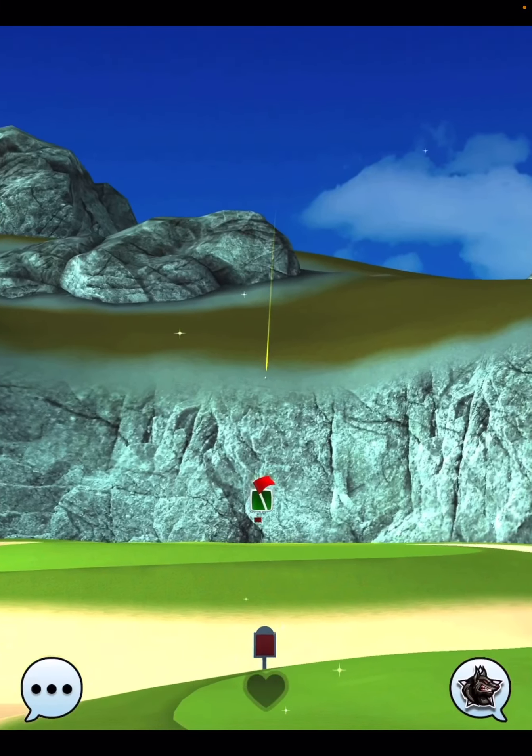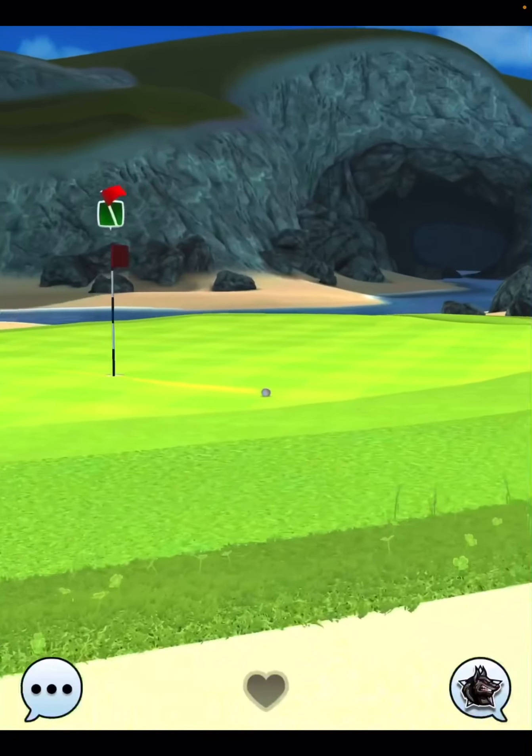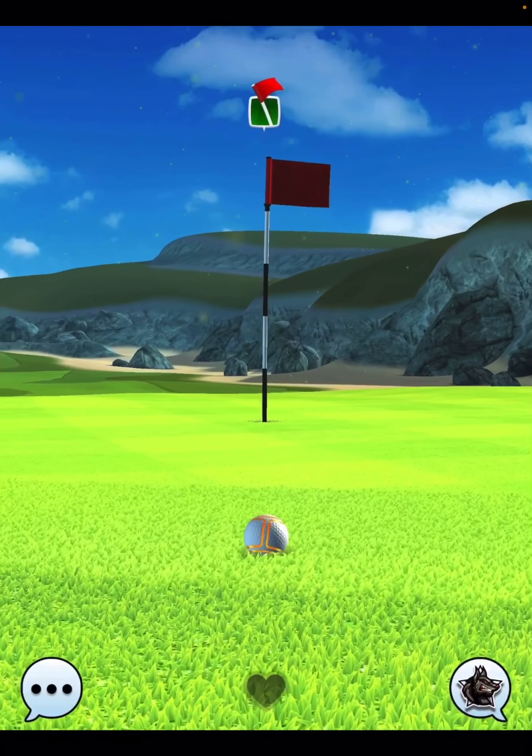Perfect ball — but you'll see it just comes in too fast and just a little bit to the right-hand side of the hole. Now I'm thinking we need to go 4.8 top, 0.1 side spin to the right, minus 10% at minimum distance. Give that a try and see if you can get that hole to drop.